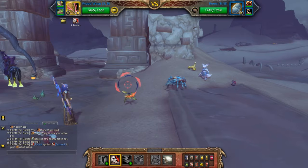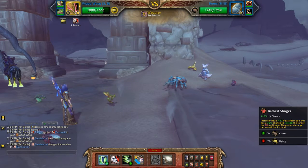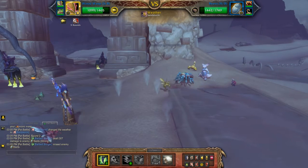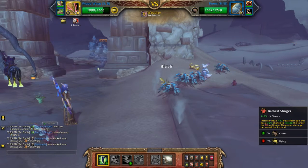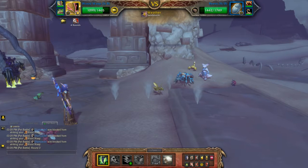I'm going to start off with Focus, then use Barb Stinger until it applies the poison. I'm just going to keep doing that until I can see the poison on him.